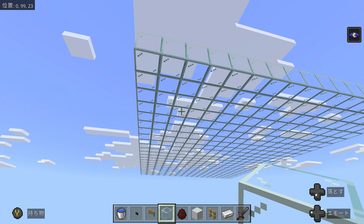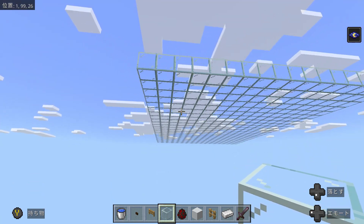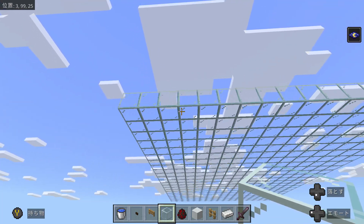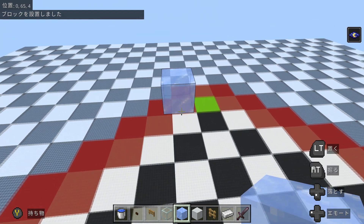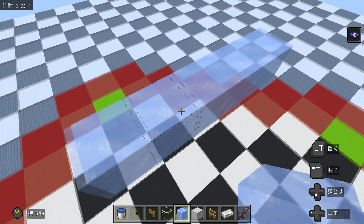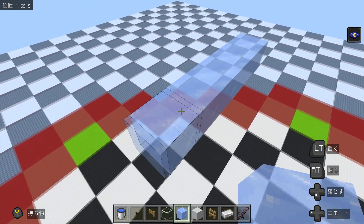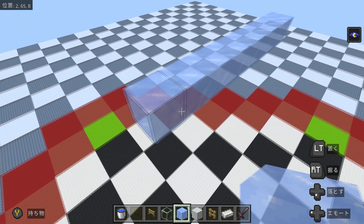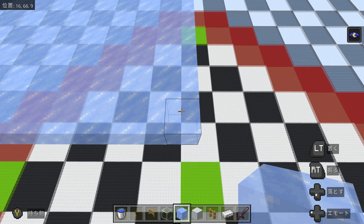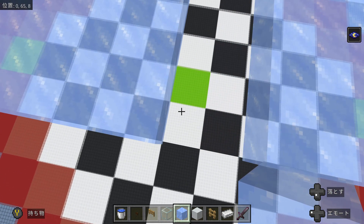We need to align the 17-block portion of our platforms with the 17-block portion of the roof. The first platform should be 8 in length and 17 in width. Note that the two platforms are separated by a gap of two blocks wide — this gap is our drop chute. Every once in a while a spider will also fall into it, so it needs to be two wide rather than one, though this event is extremely rare.